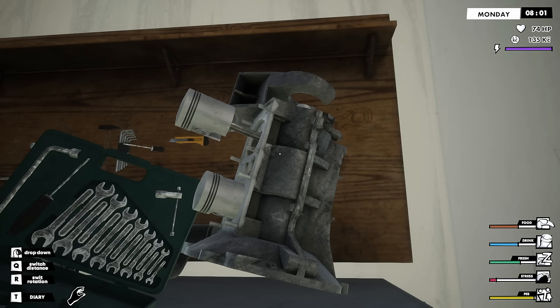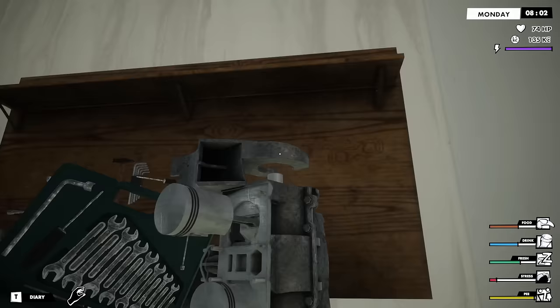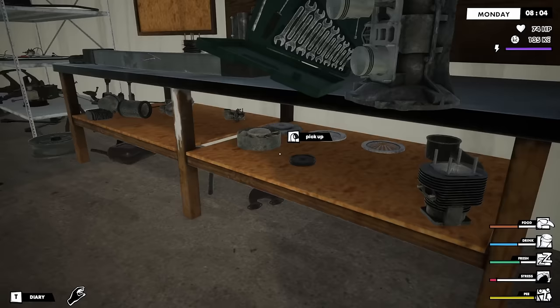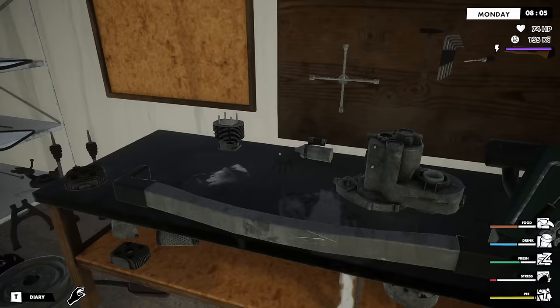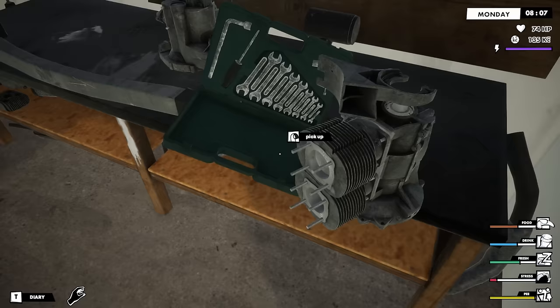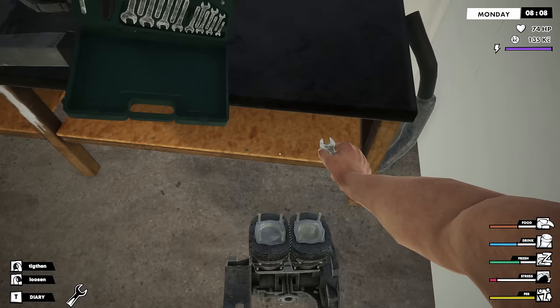All right, let me pick you up and take a little look around. There we go. That's a head there. A cylinder head — yeah, that's definitely a cylinder. Are we missing parts? Because I feel like there should be two of those. Oh, there's another one there! Okay, excellent. So here we go — that's a head there, and then that's also a head.